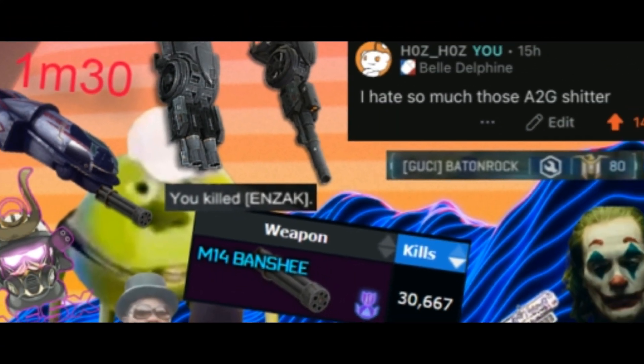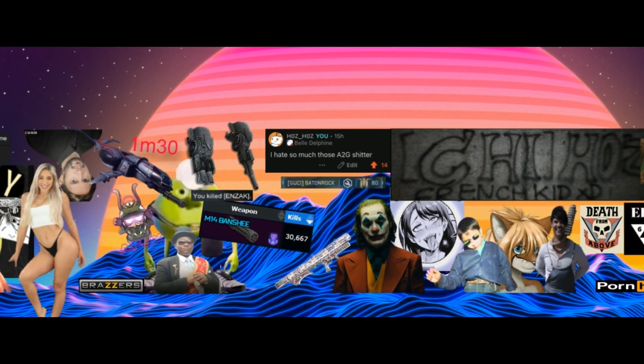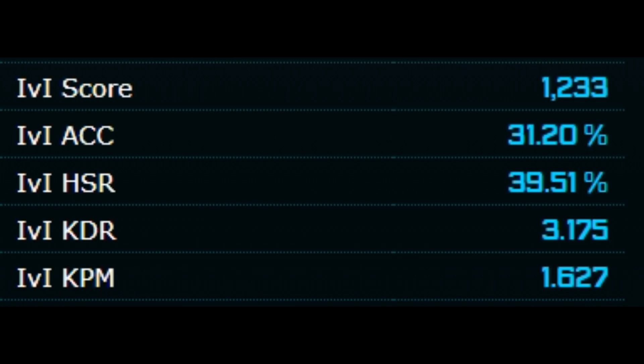Hey, welcome to a new tutorial. In this tutorial I will show you how to kill a Planetside 2 pro player, or more commonly known as a Battleye user. Before we start, you have to know something: never look at their Fisu stats, so you don't know what you are getting into.